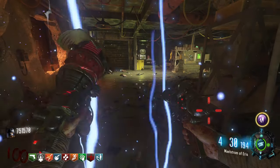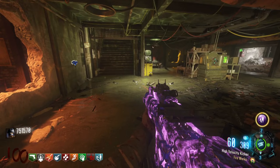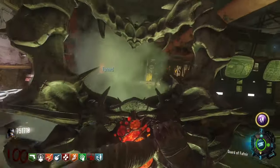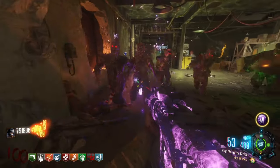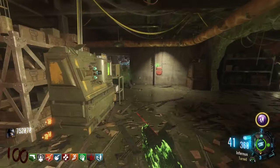Now onto the high round strategy. To run this you're going to want the Ray Gun Mark 3, the Vespa with Turned, and the HVK with Fireworks. This strategy predominantly revolves around using the shield blast to kill the zombies. To do this efficiently, you're going to want to try and break your shield as soon as you've fired that third shot, so you can keep killing at a fast pace.